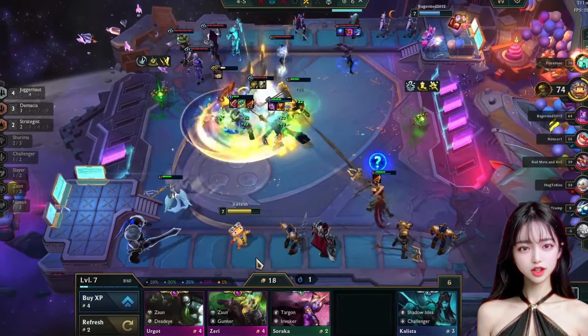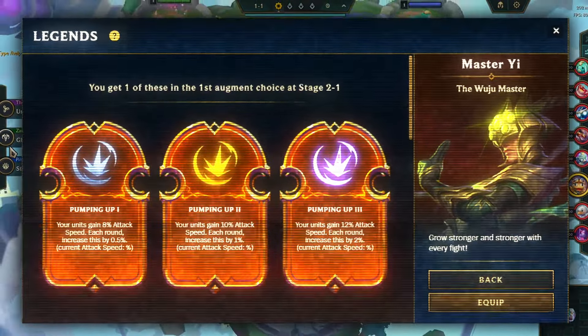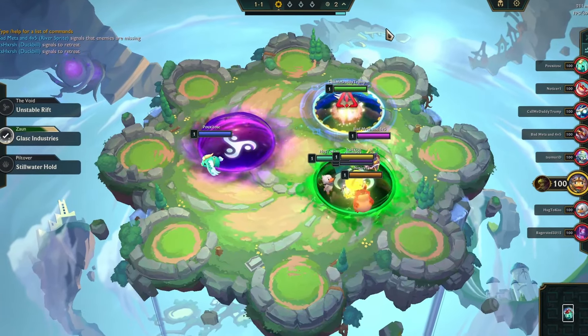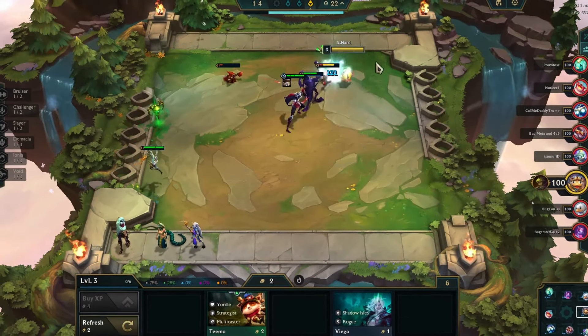Without further ado, let's jump right into the gameplay. For this match, I strategically chose Mastery as my legend due to his fantastic augments, including Pumping Up, Battle Ready, and Gotta Go Fast. During the portal selection round, we obtained the Glask Industries item from the Zaun region, which grants us 3 gold every time I craft an item.